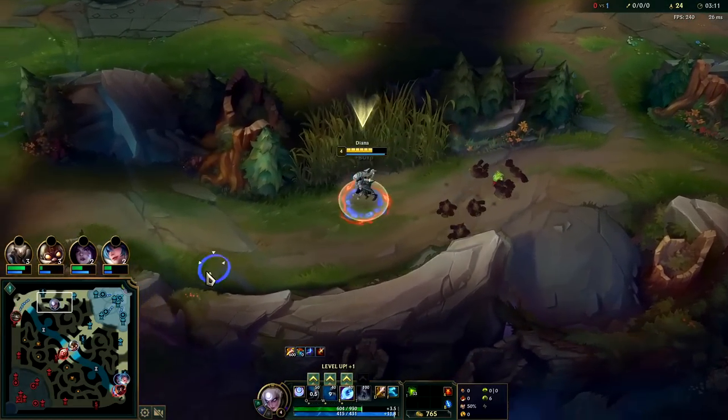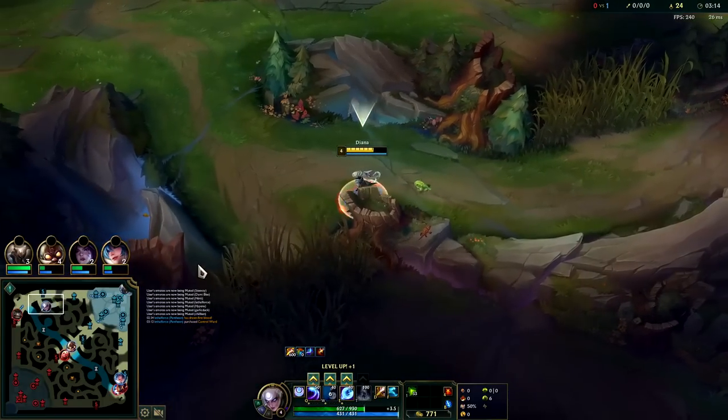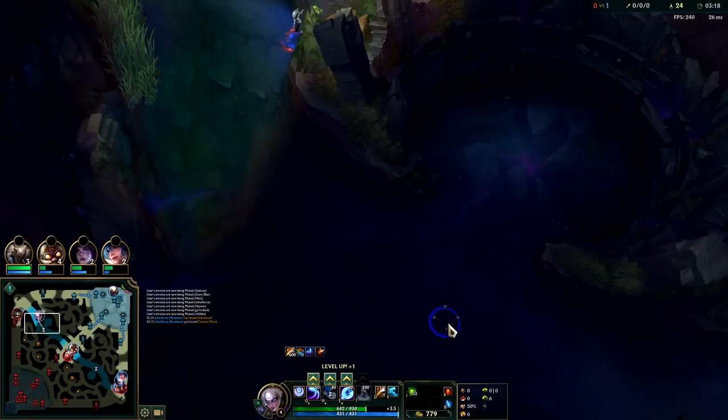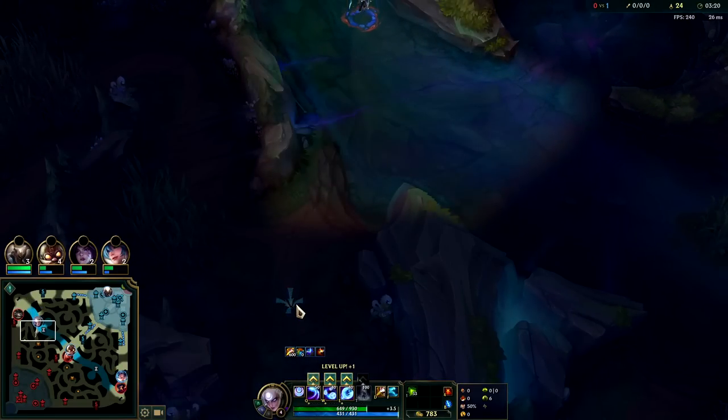This was a full clear at three minutes ten on Diana with no potion and we still have a smite charge. If we used smite we would have finished closer to three-six. Three-ten is pretty fast - most junglers finish around 3:30.